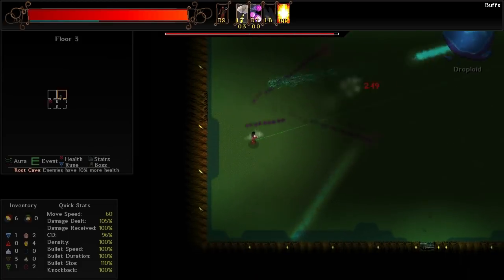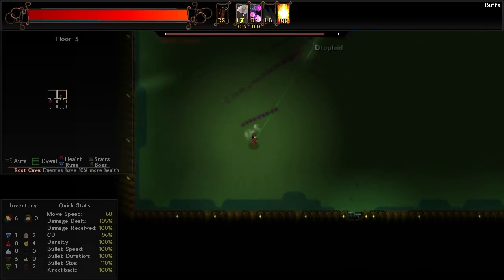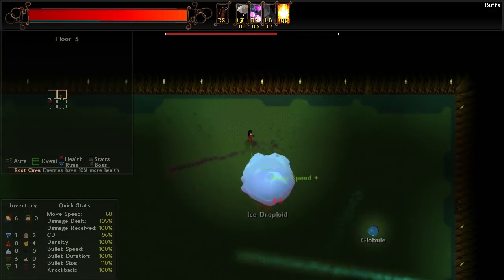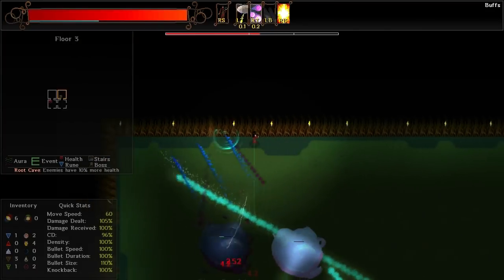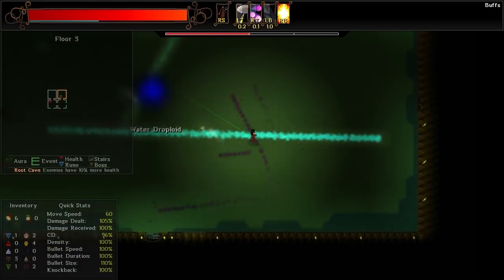I'm going to keep my distance. Looks like he summons little dudes and leaves slowing zones. Does he bust up into — yep, okay, there are two of them. So he actually busts up into two different parts, which is a little bit scary — kind of depending. It's based on phases. Well, we do more than enough damage, so we're actually probably fine.